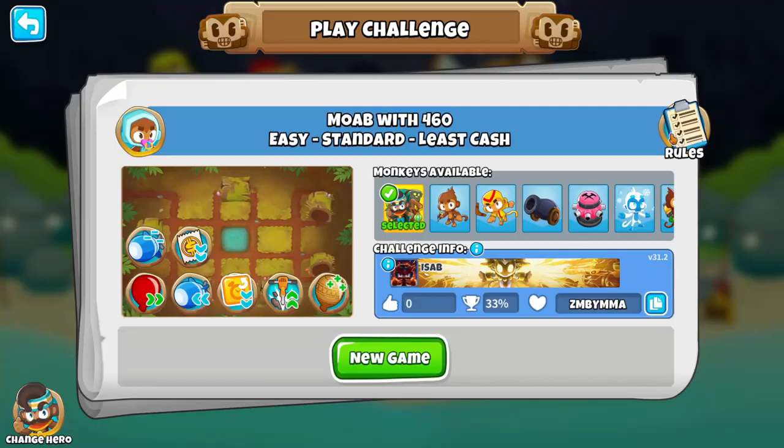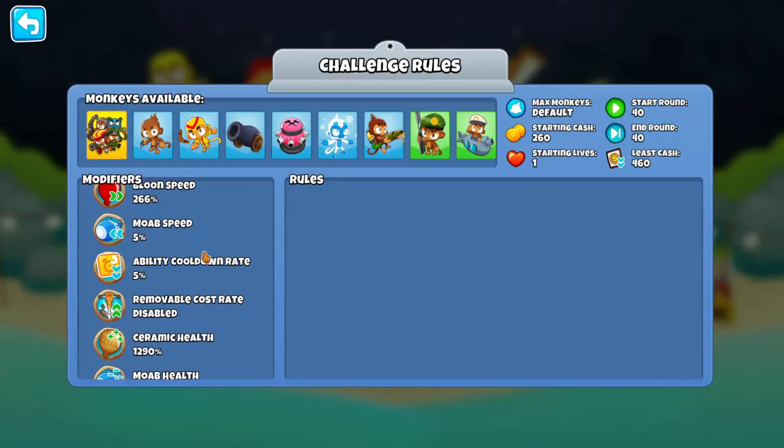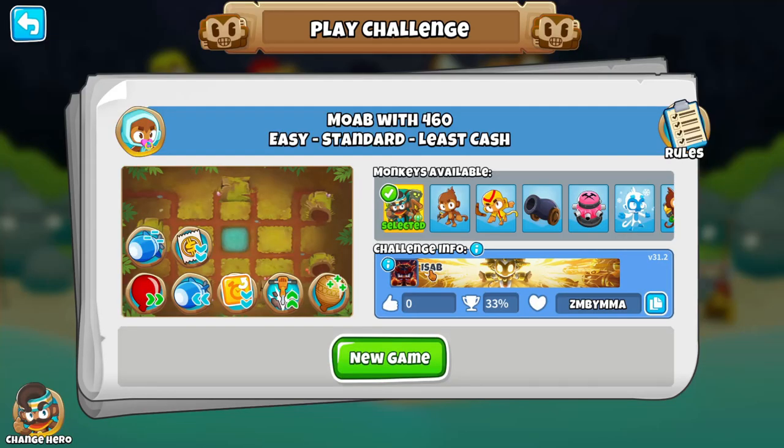Only $460 to beat a MOAB, which is very slow and very weak, but the ceramics inside are very fast and very strong. We also get to pick a heal, but I don't think we can get any heal with only $460.